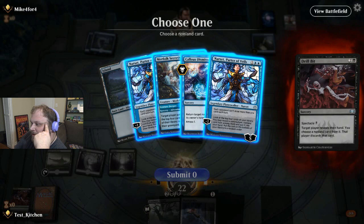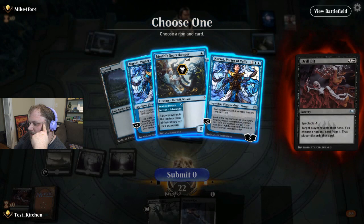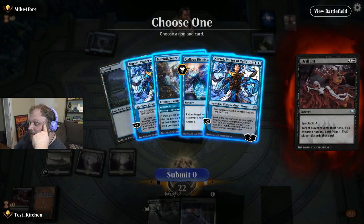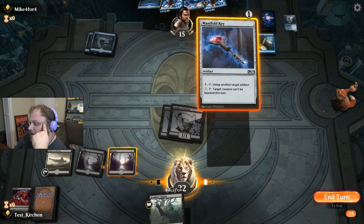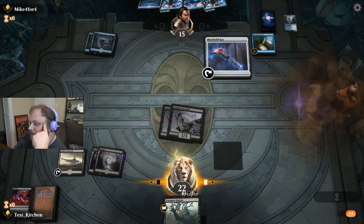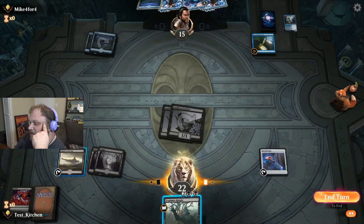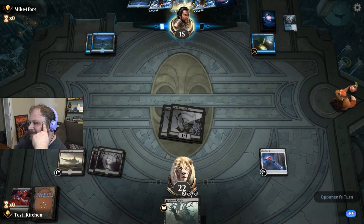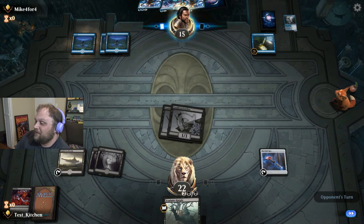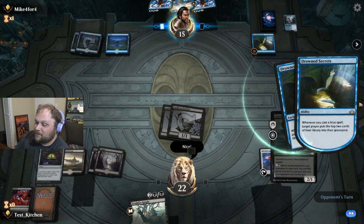I almost want to cross that bridge when I get to it. Kind of want the Callous Dismissal, but I think I'll take the Secret Keeper ultimately. That's a lot of value they're going to end up getting off of Narsets, but I shouldn't have them for too long, the way things are looking right now. I'm going to Key and then show my entire hand. Well, no - let's save it. Give us a nice for the Manifold Key. Or maybe it was for the double Drillbit. They're going to Drown Secrets - double Drown Secrets - and I'll give them a nice for that because that's really sweet.